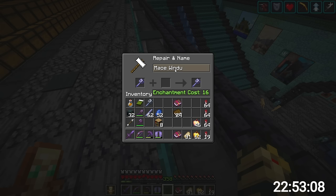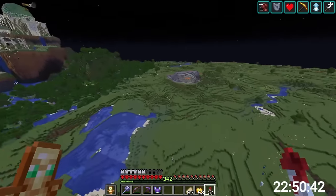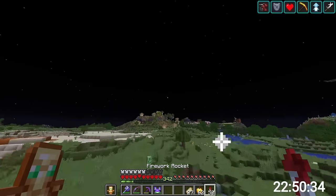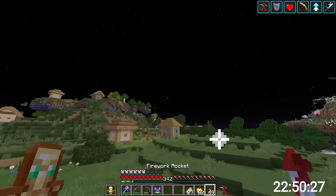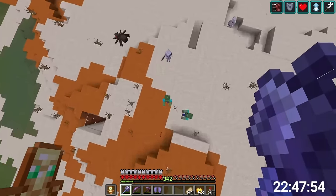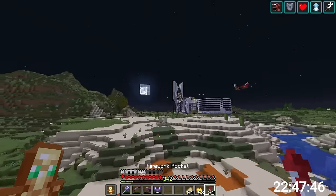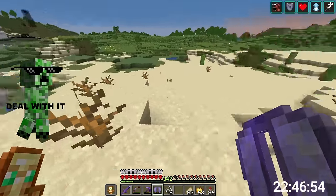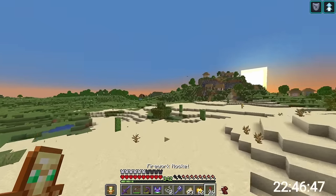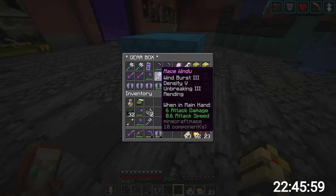Let me check out the mace - I can pelican-squat on these guys out of nowhere and hit them with it using the elytra drop. Okay that's embarrassing. Four hearts of damage from that height - I'm kidding, I'll probably take it out a few times. I don't really think this is something I'll be utilizing all the time. I'll stick this guy in here - that's where this guy lives.